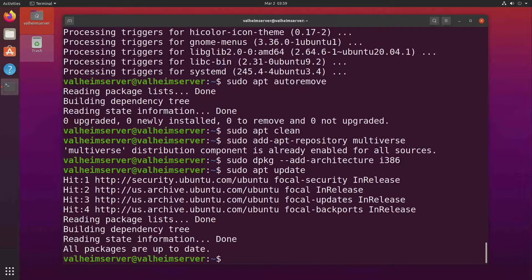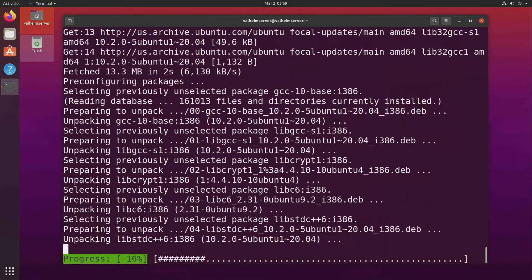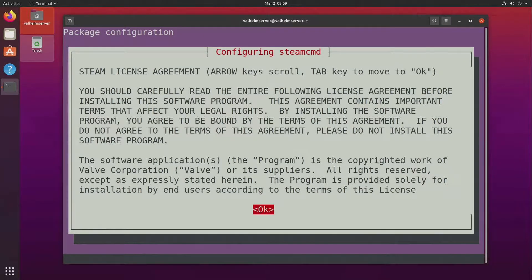There are a few packages we're going to install: lib32gcc1, steamcmd, and git. So we do sudo apt install lib32gcc1, steamcmd, and git. We just have to tell it okay, I agree.